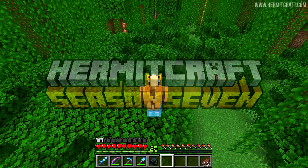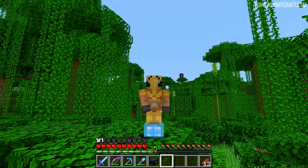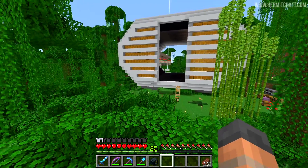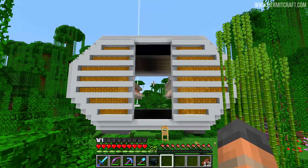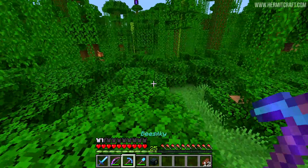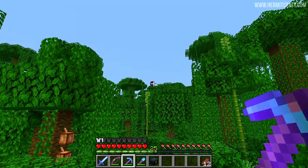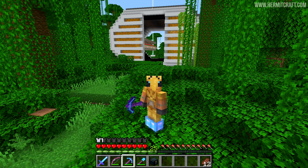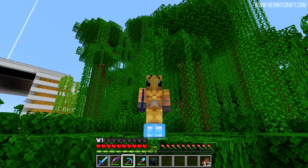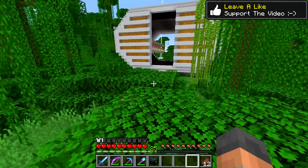Hello everyone and welcome back to another episode of Hermitcraft Season 7. I've been hanging out in the base area, chopping down trees, trying to clear out the area that leads up to this magnificent build we have here. I want to get a feel for where the paths are going to go. And as you can see there's a portal on a tree over in the distance — that means I've been busy making plans and preparations for all of our projects in the future, and that's actually what we're going to talk about at the beginning of this episode.